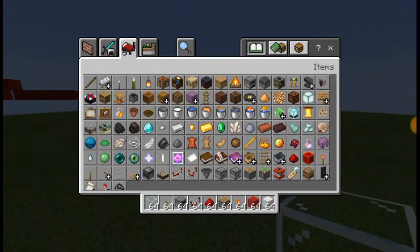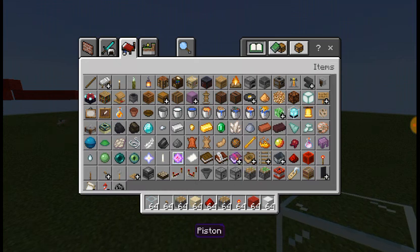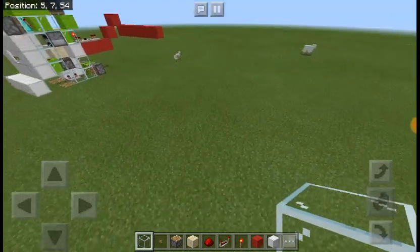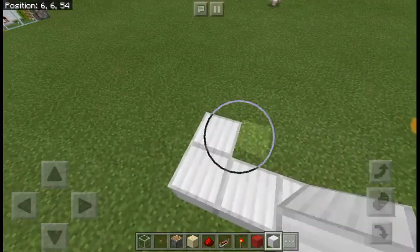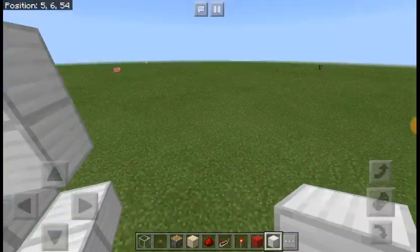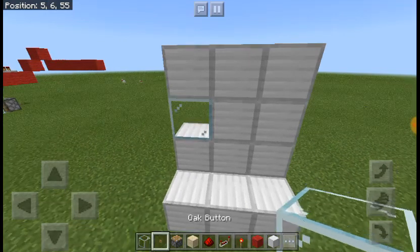Let's get straight into it. To start, you're gonna need this stuff. You wanna build your wall like this. I'm gonna show you three because that's all it actually needs. The wall has a dent in it so that all the pistons can actually go in the right place. And a bit of glass there and a button there.